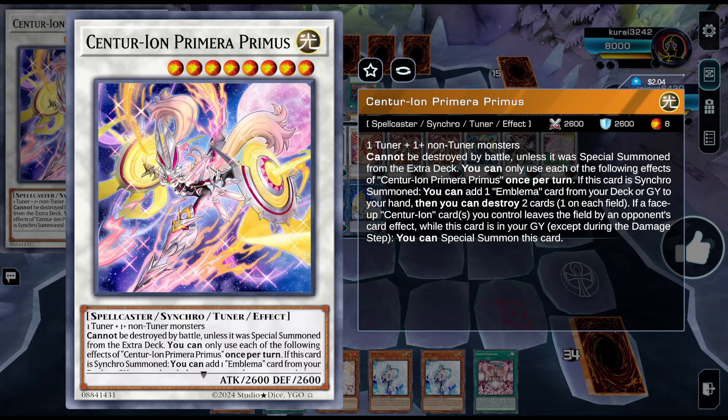One of the best choices in this upcoming meta is to play pure Centurion, which only summons one card from the extra deck, giving your opponent just a single draw. Centurion may appear straightforward on the surface, but it has a variety of combos and deck variations that can be utilized effectively. In this video I'll show you the best way to summon the new Synchro 8 Centurion Primus and how to use this synchro to dismantle your opponent's board going second while baiting out multiple interactions.